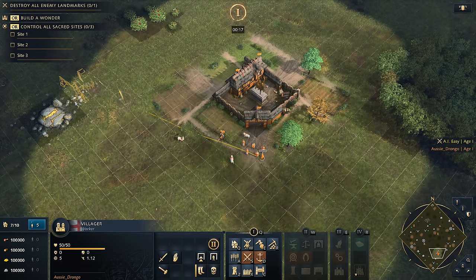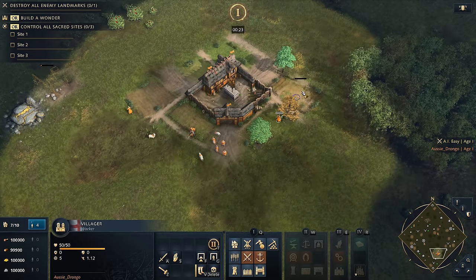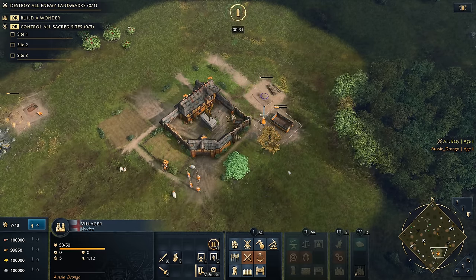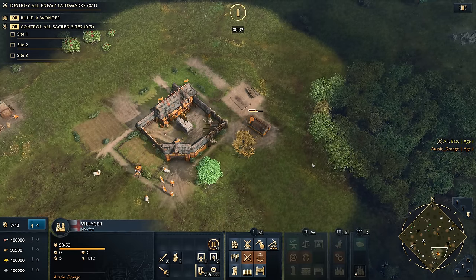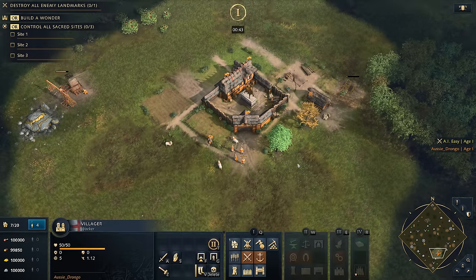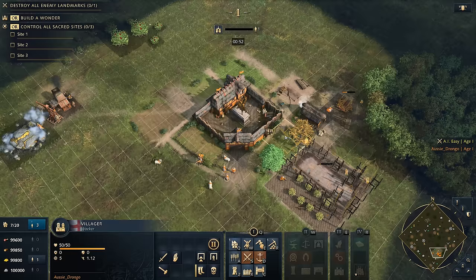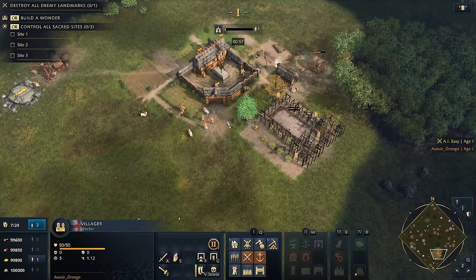Let's start off a game the same way we always would — put down our mining camp, throw down our house. We actually don't want to stomp our straggler trees by building on top of them — we want to keep those straggler trees because they're really close to our town center and provide extra resources. We'll throw down a lumber camp as well. This is our standard English base, and now we're going to be throwing down our council hall — maybe go two tiles away from the town center so we can still fit our houses in along here without losing our straggler trees.